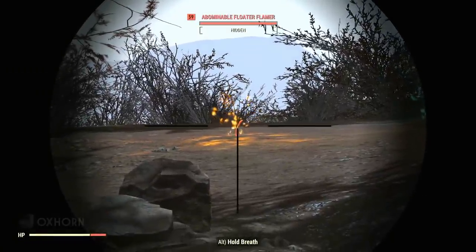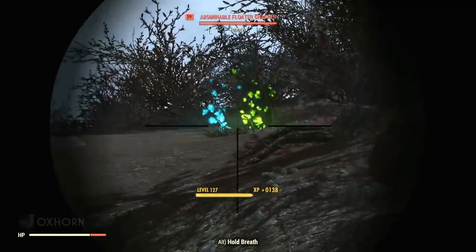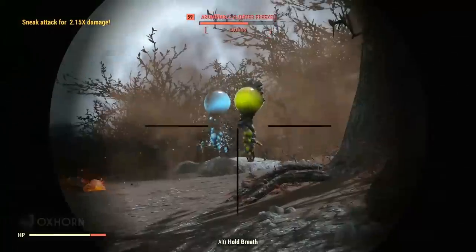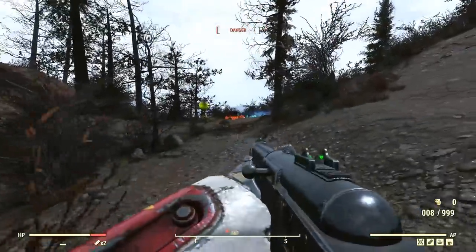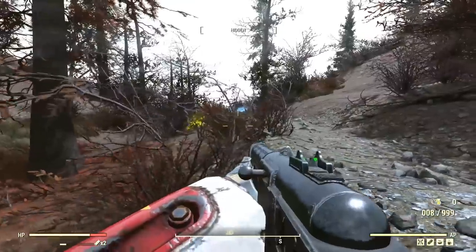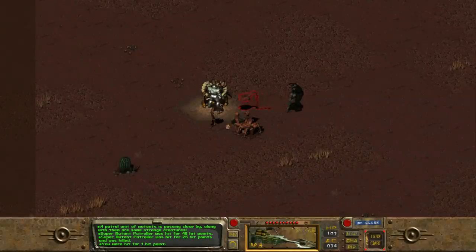So the scientists at Wastek in California had infected flatworms with FEV and even refined the process over several generations before the entire research experiment moved to the Mariposa military base before the bombs dropped in 2077. That means the Mariposa military base — where the master was born and used to produce his super mutant army — had all of this pre-war research on infecting flatworms with FEV. It is likely this very research that the master used to create floaters. The floaters are flatworms infected with FEV.